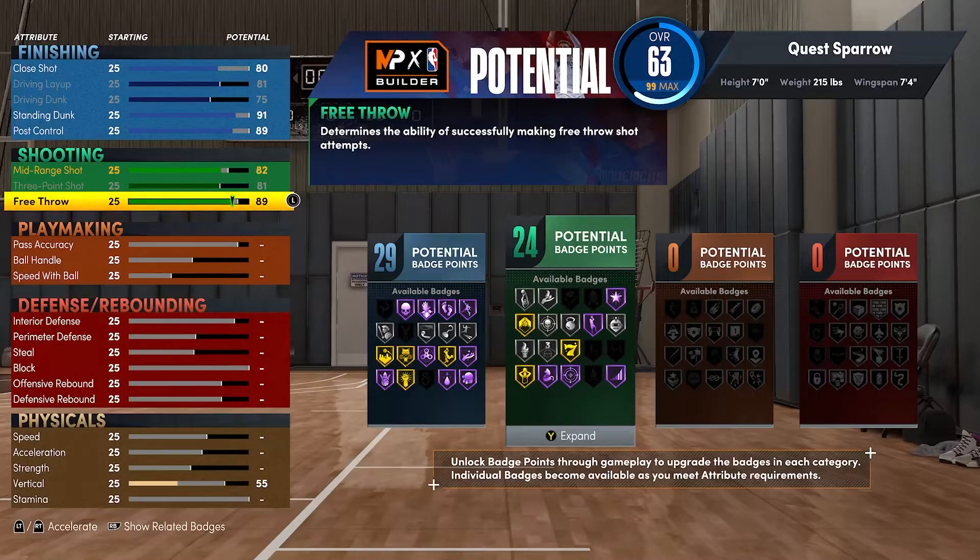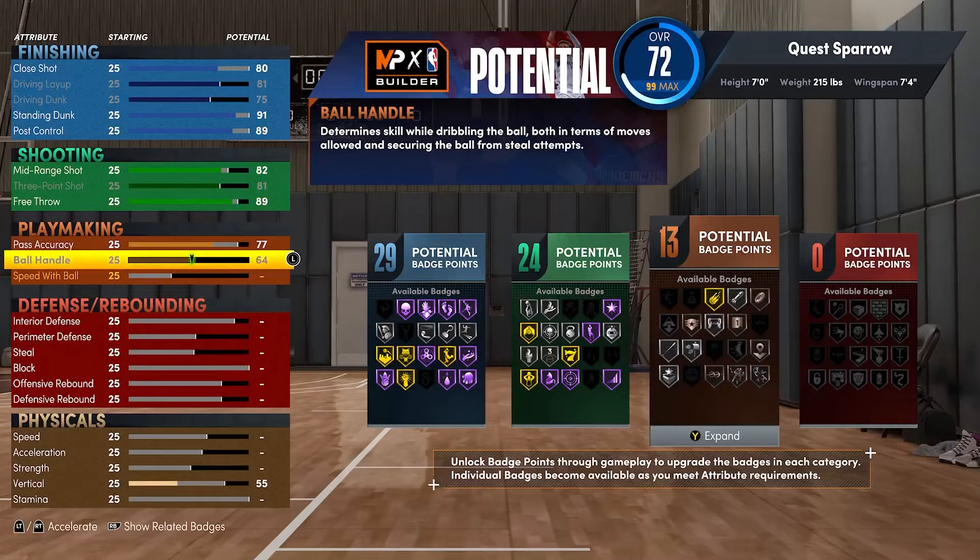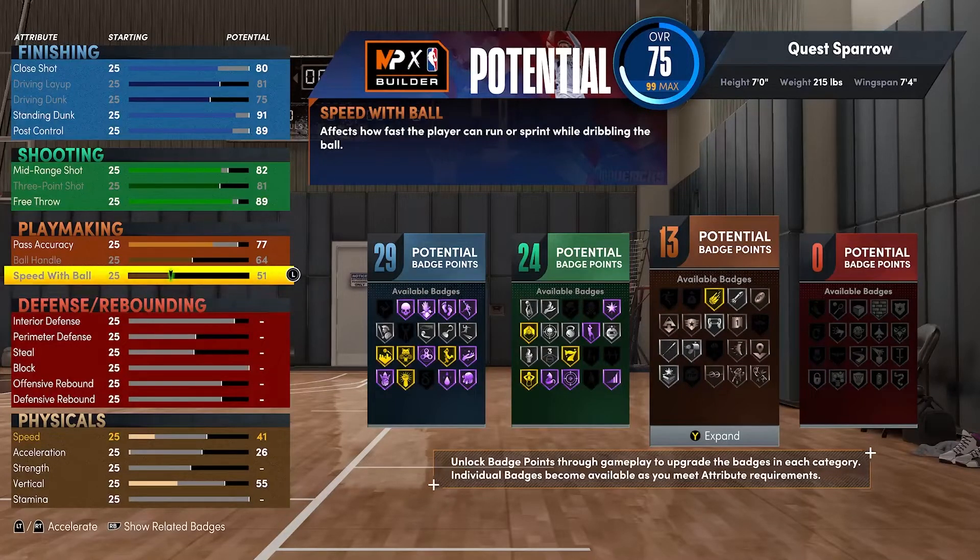For playmaking, get your pass accuracy to a 77. If you go to a 78 and get that badge, it becomes a facilitating forward — not what we want. Keep that at a 77 or lower. Get your ball handle to a 64, max that out, and max out your speed with ball. That's gonna give you 13 playmaking badges. You're a balanced scorer two-way, so you're not necessarily gonna need a ton of playmaking badges. A 77 pass accuracy is gonna be quick on the trigger passing the ball around the horn, so it's not a liability at all.